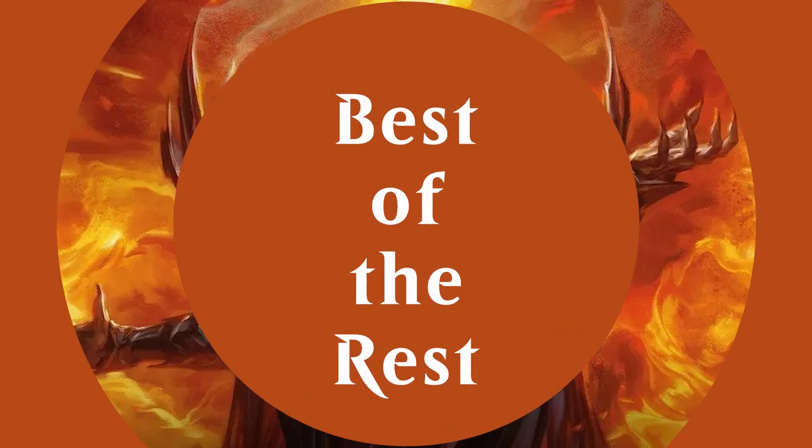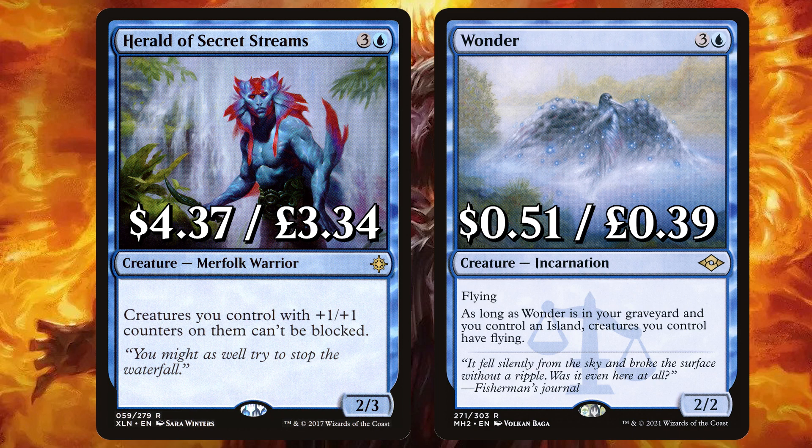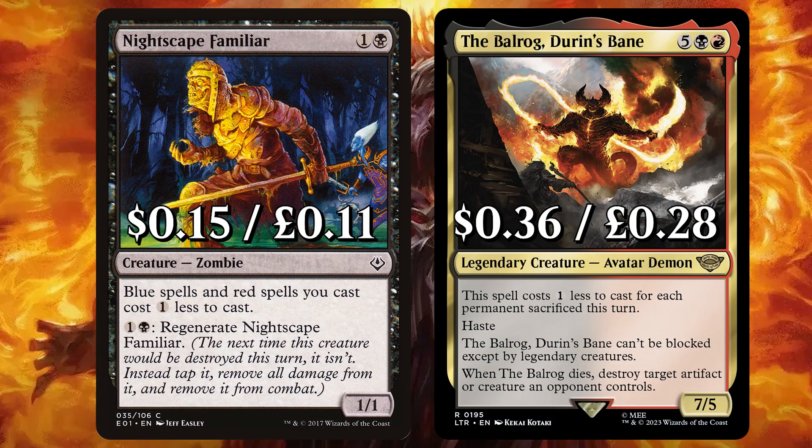Before we finish up with all of those lands, we're looking at the best of the rest in this budget brew. First with key card Herald of Secret Streams — creatures you control with plus one plus one counters on them can't be blocked. Imagine a big orc army that's unblockable — absolutely deadly. And Wonder, that if it's in your graveyard with an island, creatures you control have flying. There's Nightscape Familiar, that says blue and red spells you cast cost one less to cast. And the Balrog, Durin's Bane, that costs one less to cast for each permanent sacked this turn — it can't be blocked except by legendary creatures, and when it dies, destroy a target artifact or creature an opponent controls.